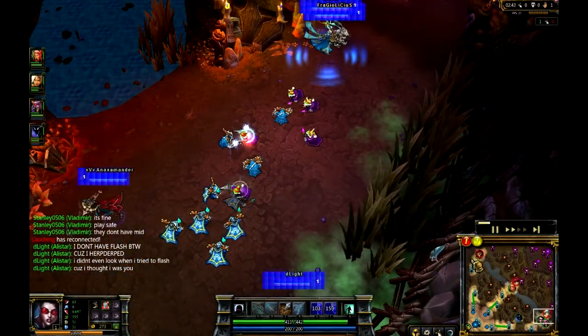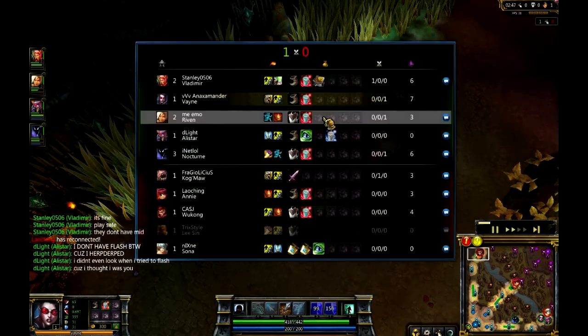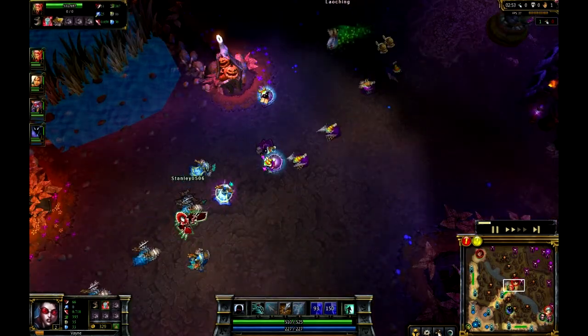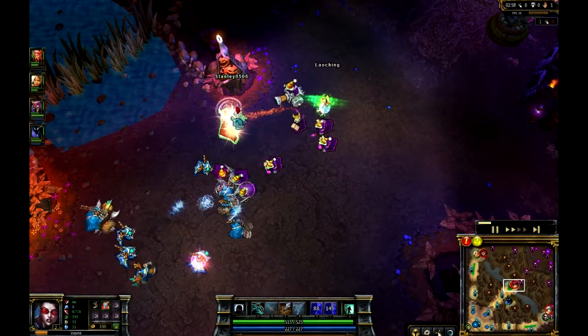You can see where Vayne is picking up CS and whatnot. Just taking a look at these team compositions here - up at top lane we've actually got the Riven versus Wukong. In the middle we've got Vlad versus Annie, and this is going to be really fun to watch.